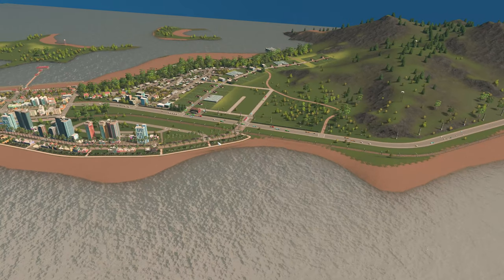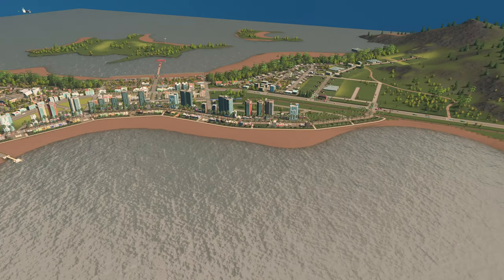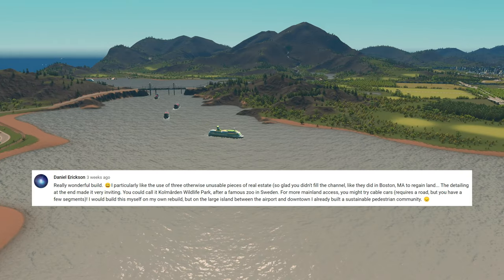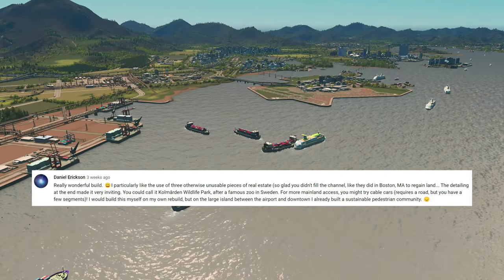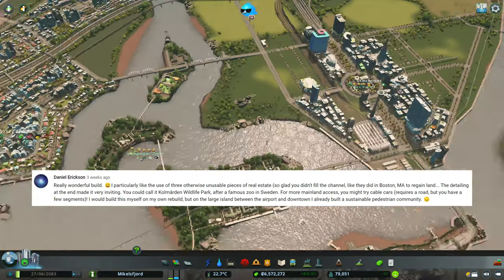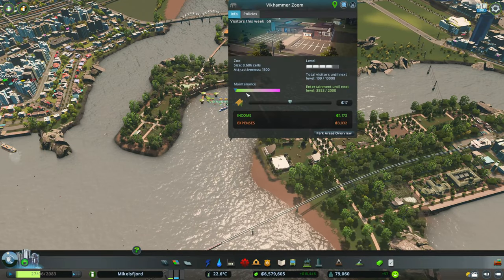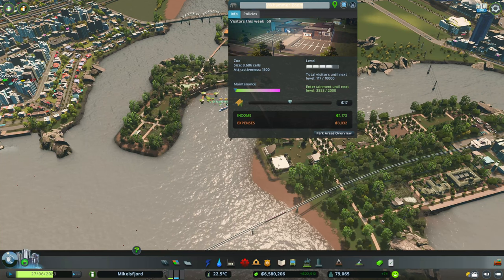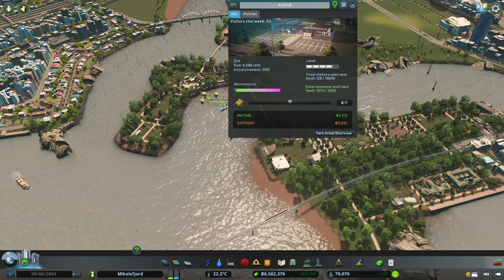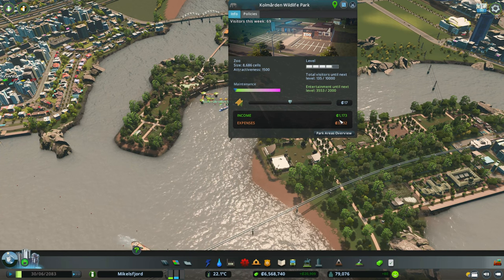So in this episode we're going to focus on creating an additional cargo harbor, giving us two harbors today and growing our export-import capacity. But first, let's make some adjustments to our previous builds. I'd like to say thank you to Daniel Erickson for providing a great name for our zoo — he suggested a name for a zoo that actually exists in Stockholm — and we're going to call it Cole Martin Wildlife Park.